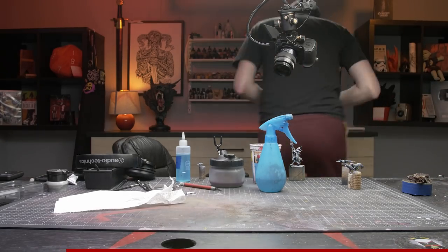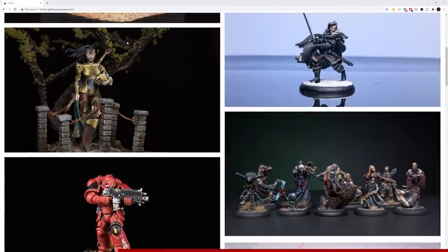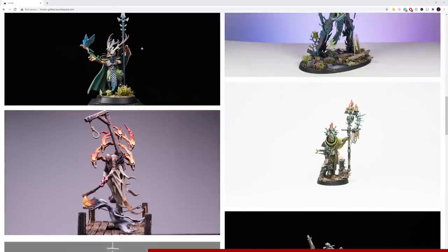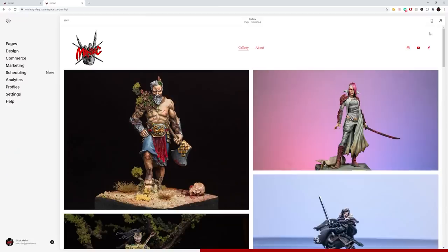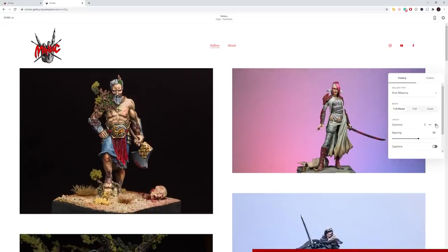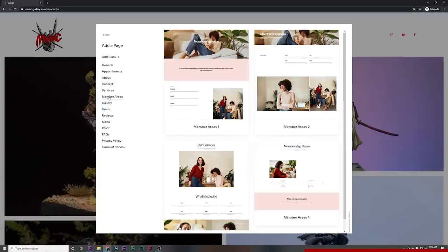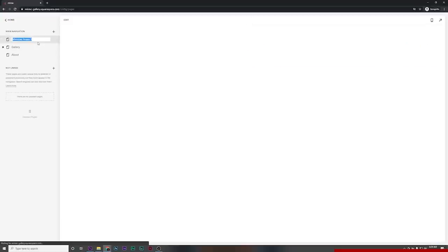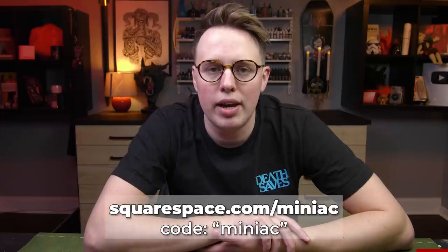Let's hear a word from this video's sponsor, Squarespace. Mini painting is a confusing hobby to a lot of my relatives. With an online gallery like the one I made on Squarespace's platform, I'm able to very easily show my Aunt Gladys what it is I do with these plastic toy soldiers. Squarespace gets you the highest quality website with the lowest time investment, leveraging their awesome templates. Maybe you'd rather write your battle reports on a slick website, even restricted to paying members via Squarespace's members area. Head to squarespace.com/miniac to save 10% on your first purchase using the code miniac at checkout.